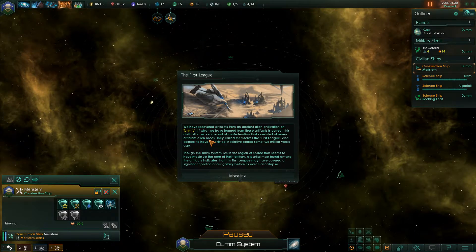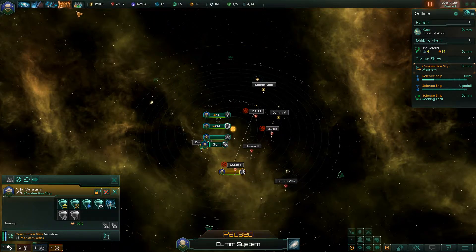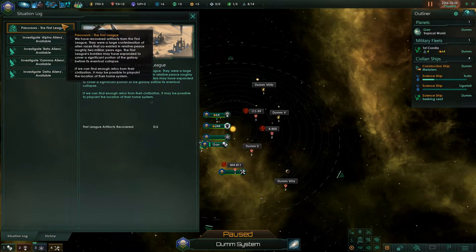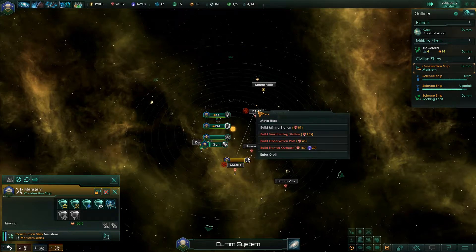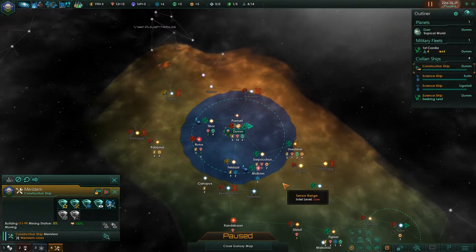We've recovered artifacts at 80% on Turin 4. What we've learned from these artifacts suggests this civilization was a confederation of many different alien races that called themselves the First League, coexisting in relative peace some 2 million years ago. The Turin system seems to have been the core of their territory, and a partial map indicates the First League covered a significant portion of our galaxy before their eventual collapse. That's the start of the precursor event chain, which I've so far never been able to complete — which always peeves me a bit.